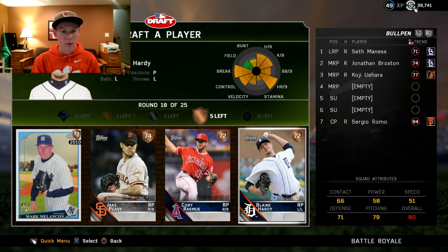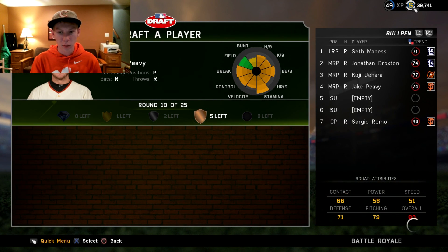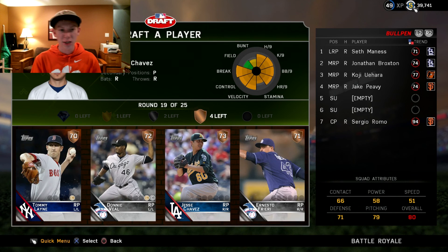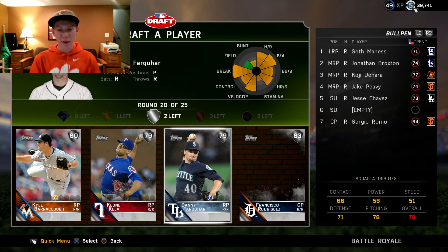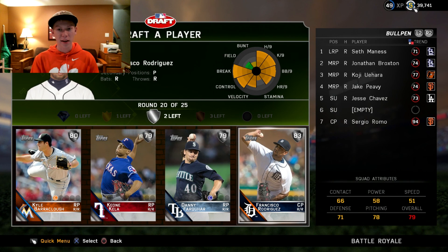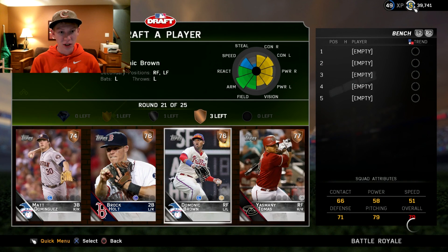We have a pretty good starting bullpen, not going to lie, and yeah, now we'll just close out with a couple relievers, going with Jesse Chavez. Another silver round — now we're going to take Francisco Rodriguez here. We really have a very good bullpen.